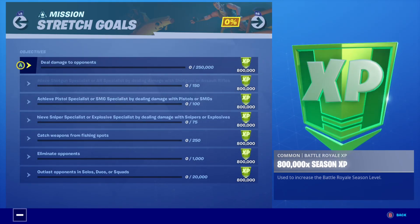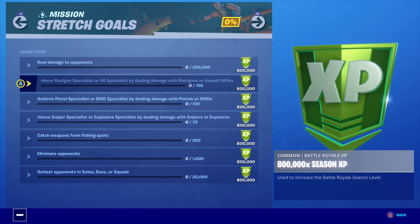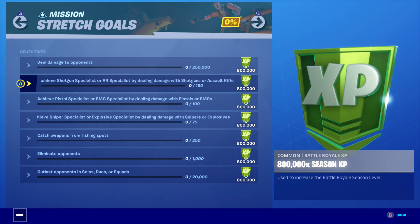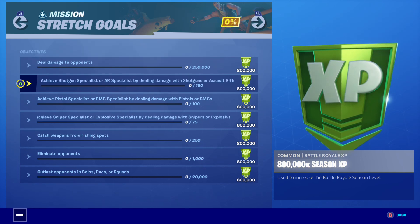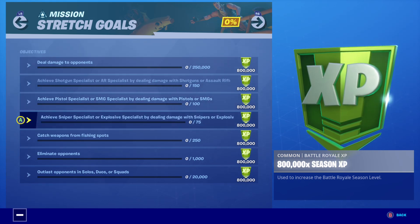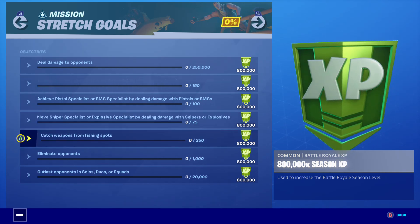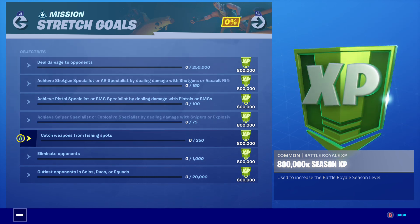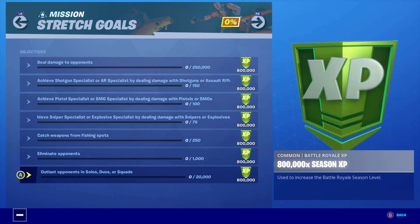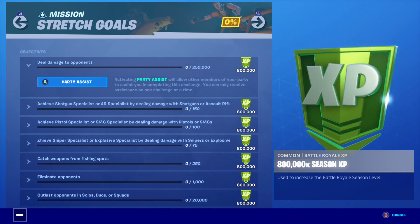Okay — deal damage to opponents 250,000. Achieve shotgun specialist to AR specialist by dealing damage with shotgun or assault rifle 150 times. Achieve pistol specialist to SMG specialist by dealing damage with pistol or SMG 100 times. Heavy sniper specialist or explosive specialist by dealing damage with sniper or explosive 75 times. Catch weapons from fish and fox 250 times — what?! Eliminate opponents 1,000 times. Outlast opponents in solo, duos, or squads 20,000 — okay, these are no joke.